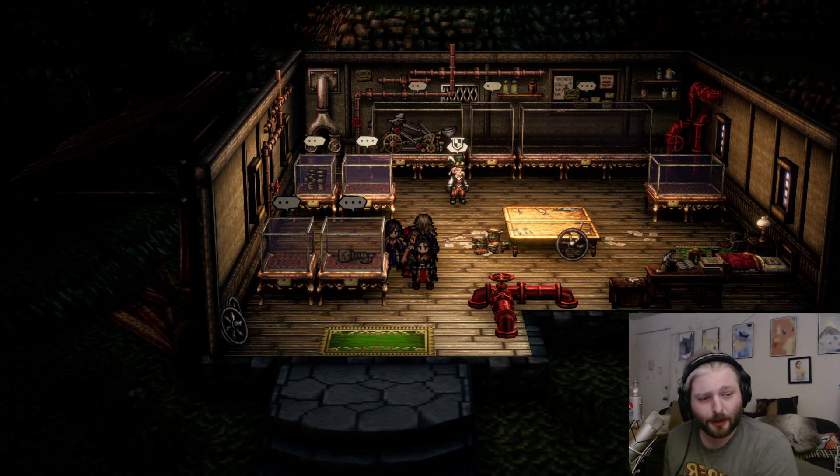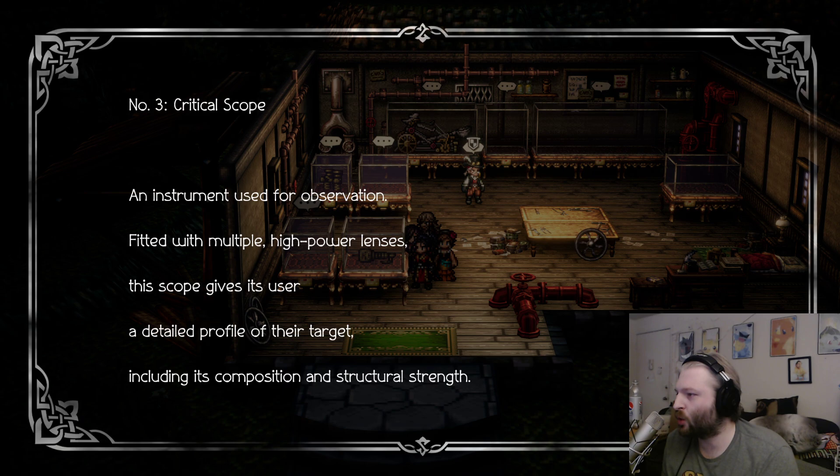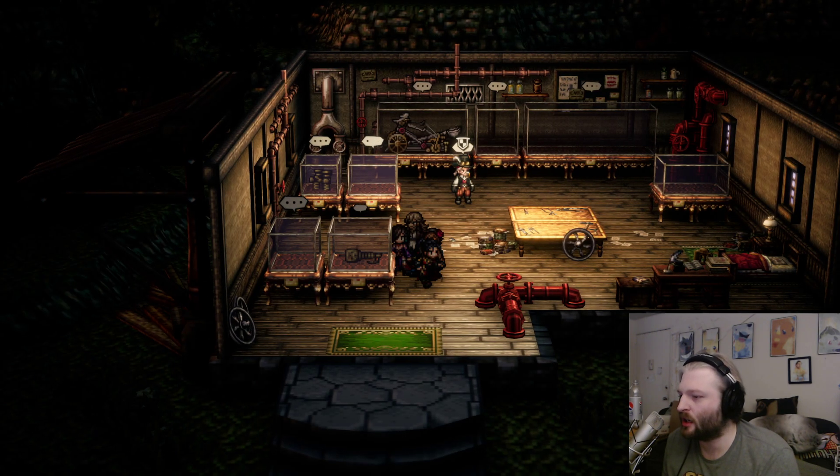Hey there, everybody. Welcome back with the Plapper Platypus, and welcome to more Octopath Traveler 2 content. Today, I'm going to quickly show you how to make this right here — the Critical Scope, invention number three.